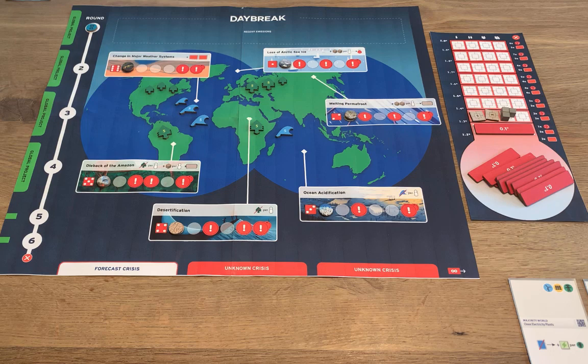Next, you'll see what effects this increased temperature has on the planet. You'll roll one die for each temperature band and increase the corresponding planetary effects track. These represent planetary tipping points and might increase the temperature further, cause more emissions, or have other negative effects.